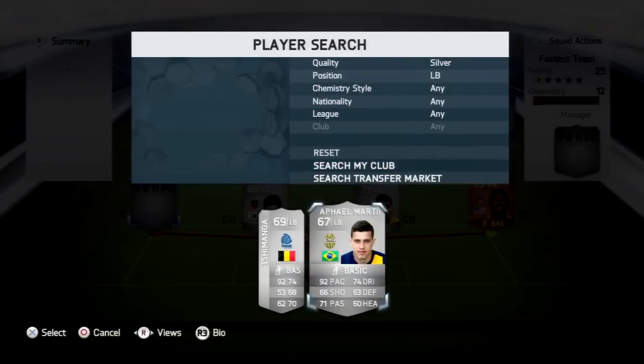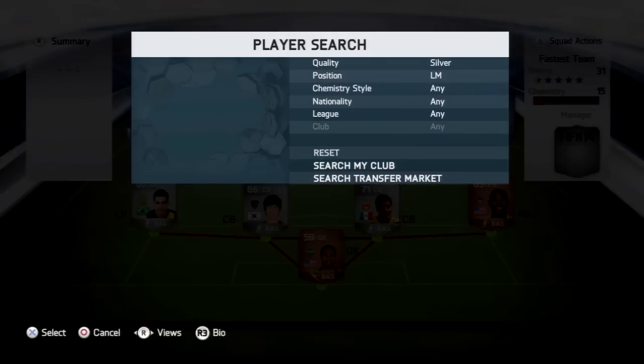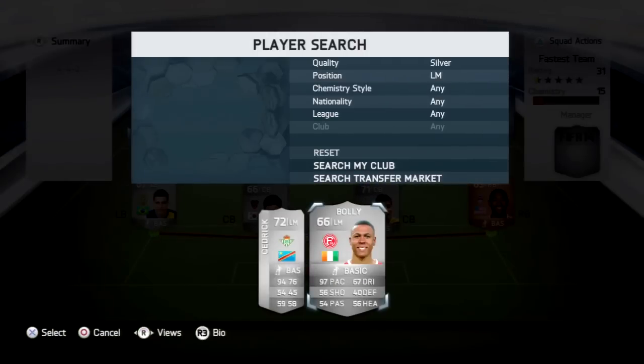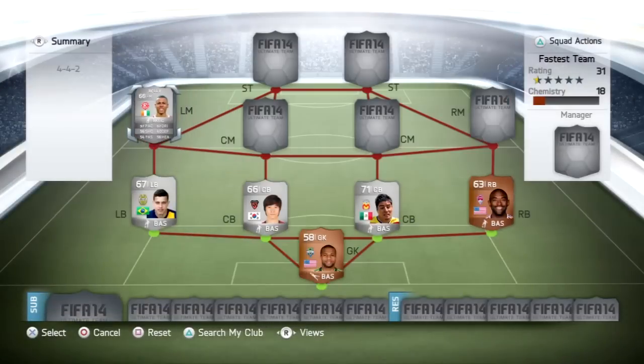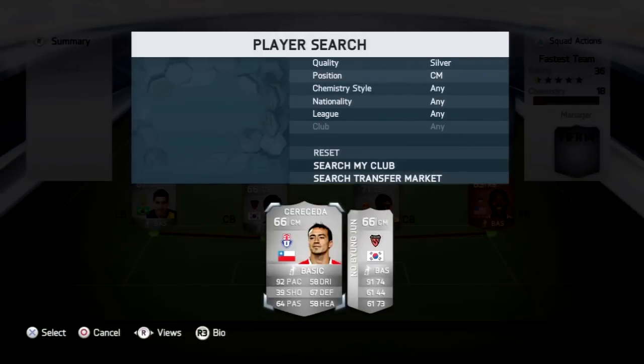Next, we go with Rafael Martino from Serie A — a Brazilian left back with a very good long shot and 92 pace on the game. Then, the fastest player on FIFA 14: the Ivory Coast player at the left mid position from the Bundesliga — Bali — who has 97 pace, which is just insane and one of the quickest players in the history of FIFA.